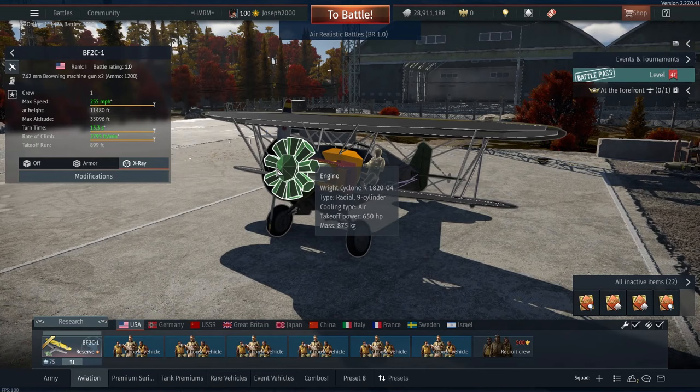So first, let's talk about the engine of the BF2C1 Ghost Hawk. This is the Wright Cyclone R1820-04, a nine-cylinder radial with 650 horsepower, which is acceptable. It keeps it well aloft and it can handle itself in dogfights quite well. I've been able to beat most biplanes I've come across, other than I-15s, which just seem to be an arm and a leg to deal with. With your lower rate of climb compared to those, you do have to take some time to set up, and hopefully attempt to boom and zoom or aim for the pilot or their engine, because engines on those are also quite fragile.